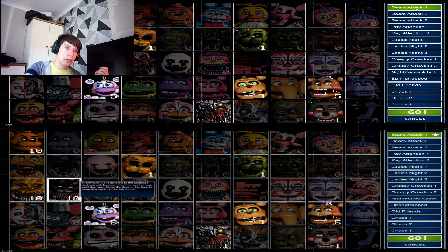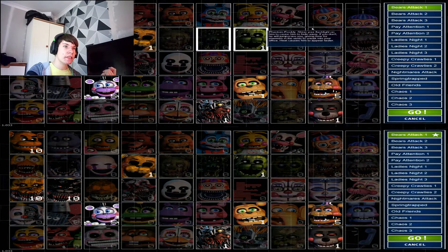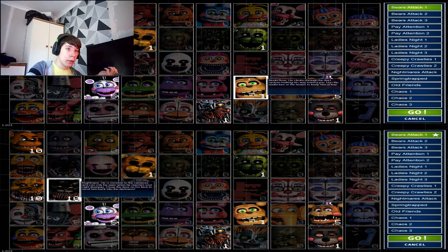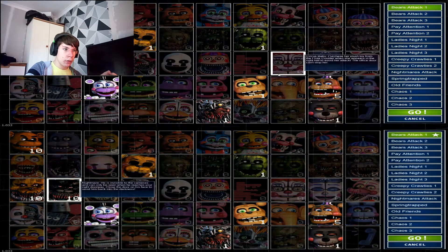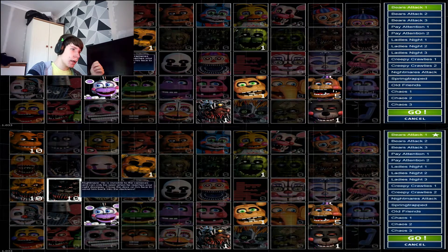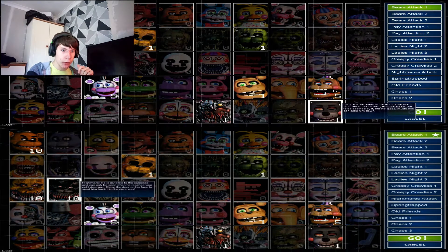Let me load it up. Bear's Attack. So we got Freddy — he's pretty simple, he approaches the door. We got Golden Freddy, who will occasionally appear in your office. You got Phantom Freddy, you basically shine your flashlight at him. Dead Bear, who is in the vents. You got Rockstar Freddy, you got Helpy, and then you got Nightmare Fredbear and Nightmare, and then you got Molten Freddy — he climbs through the vents — and Lefty. I haven't played this in months. I've not played Ultimate Custom Night in absolute months.